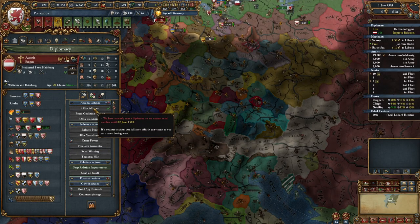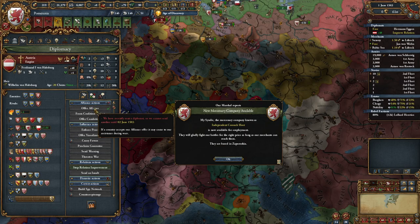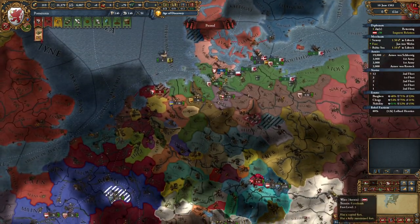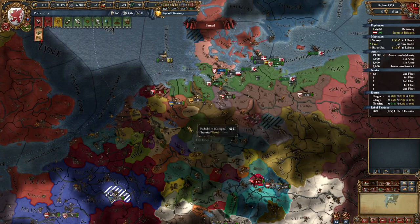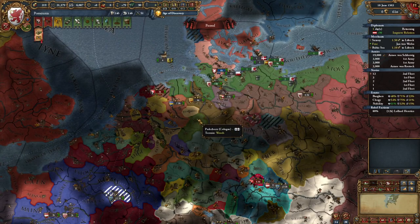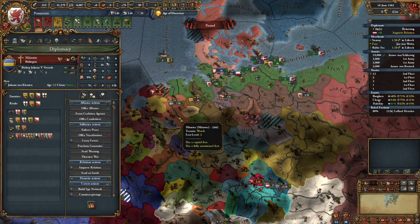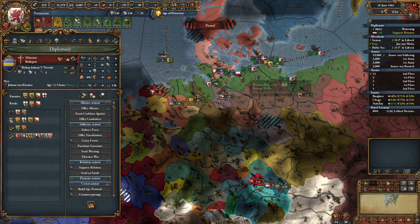Now that I am friends with the Emperor, I can end up getting the electorship transferred over to me. I just need to get to Cologne and vassalize him. So I'm going to go ahead and start moving in that direction.